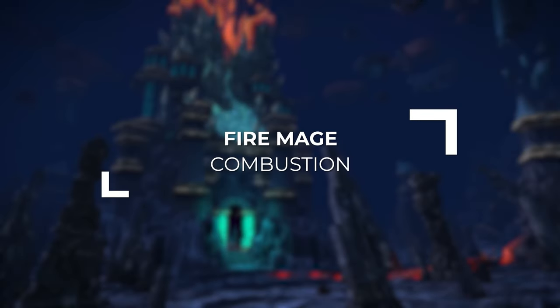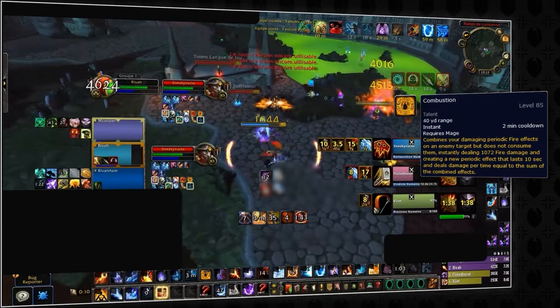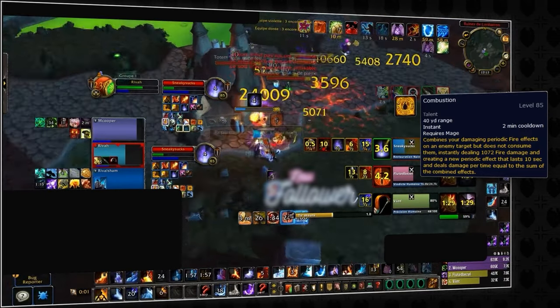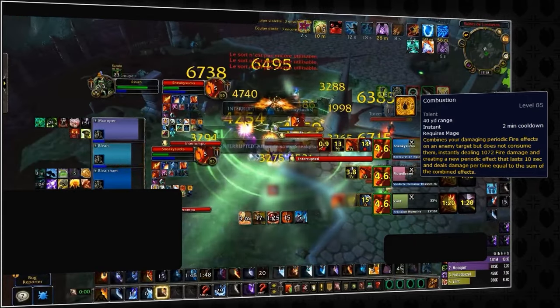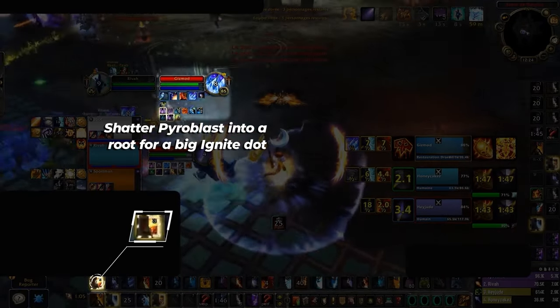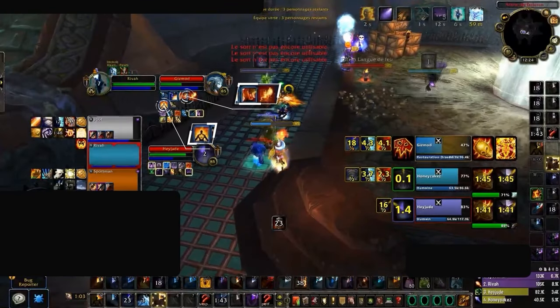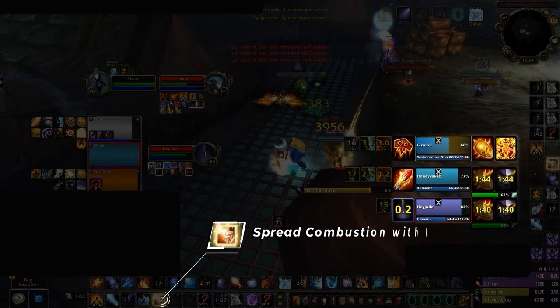With our rotational damaging abilities covered, let's delve into our biggest offensive cooldown: Combustion. Sporting a 2-minute cooldown, Combustion will often be our most consistent way of landing kills, as it bundles all your Fire DoTs into a Mega DoT without consuming them, effectively making your DoTs tick twice. Since you can spread all these DoTs to the entire enemy team through Impact Stun, you can force multiple targets low simultaneously. To create a good Combust, you want to fish for the biggest Ignite possible, which you'll often gain from shattering a Pyroblast into a Cone of Cold or Frost Nova. You'll then have three DoTs on the target — the Pyroblast, the Ignite, and Living Bomb — then Combust to melt your target and hopefully spread it with an Impact Stun.